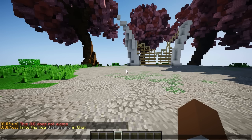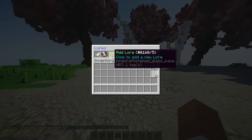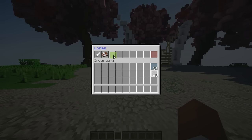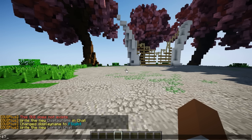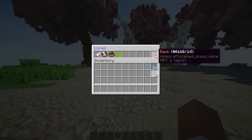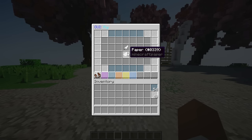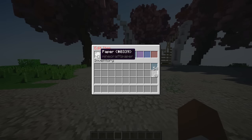So it tells me it's a feather. I'm going to change the display name — I'll add the name 'Flight', make sure it's bold, and there you go. I can also add a lore. I just click the glass to add a lore — you can add up to six different lores. I'll make the text gray and type 'Click to enable flight mode.' So right here — when I hover over it, I've added a custom name and lore to it. This is an amazing feature.